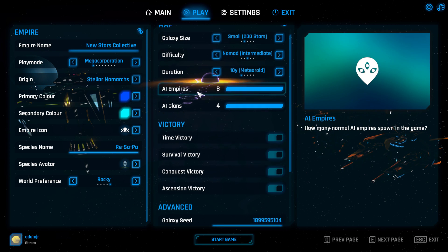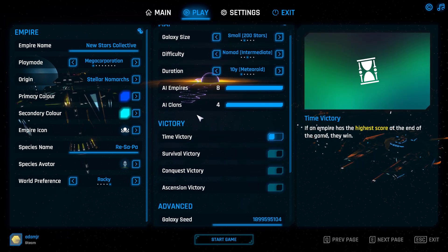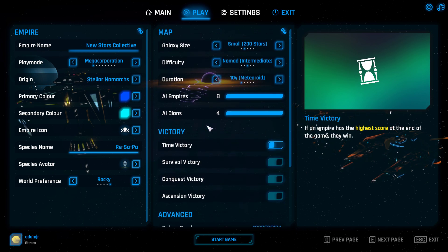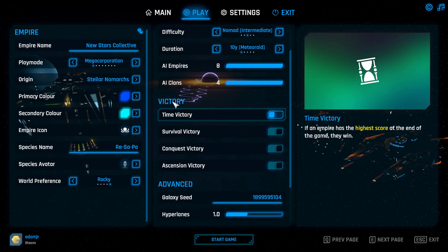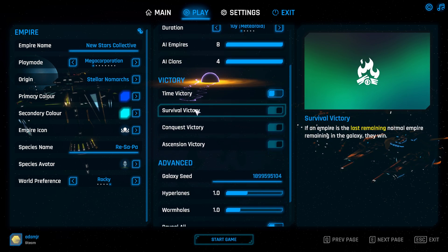These are the victory conditions. You may find that 10 years is not enough, so if you turn off time victory, you can play at the fastest pace for however long you want. If you reach the time limit and want more time, you can always edit the save file and remove time victory.